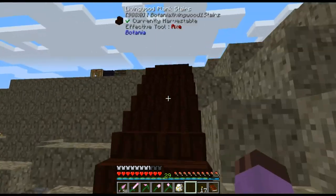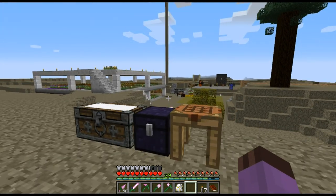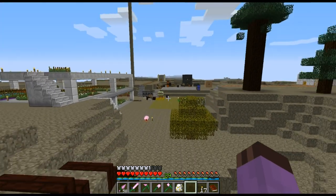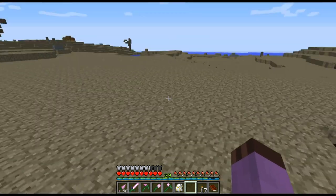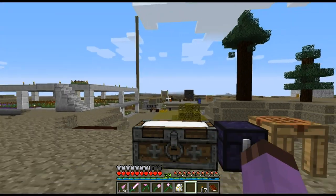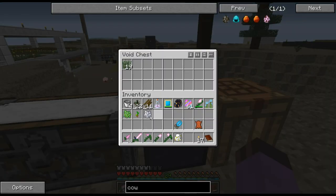Other than that, the only real major changes I made were I set up a little work area over on this plateau, where I can start working on witchery and magic in general. It's kind of opposite the base from the technology side, so we have a good separation of magisteria. This is just a chest void to dispose of things.